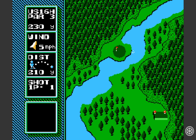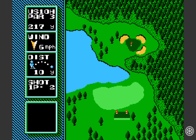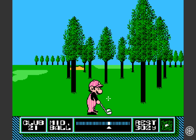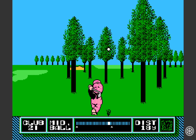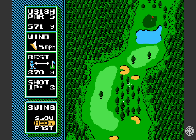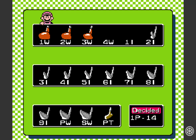You can hit it in the water, you can hit it in the sand, you can hit it out of bounds, you can hit it right at this tree, which contrary to popular belief are not actually 90% air. While many other golf video games have the same basic idea as this one, NES Open has got so many little refinements that help you feel like you're actually playing golf. You've got this great selection of clubs, and you can go in and edit which clubs you want in your bag, which is a really cool feature.